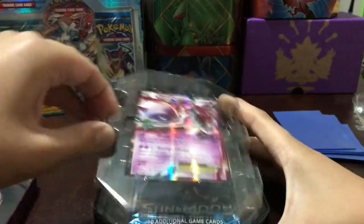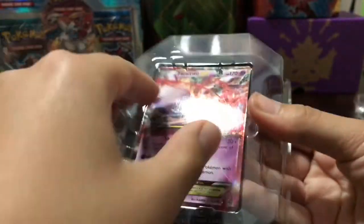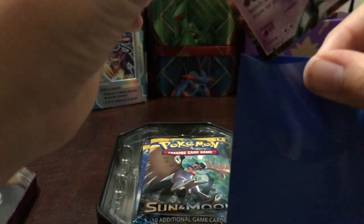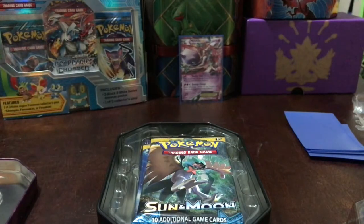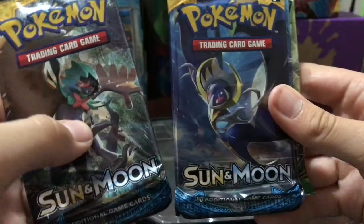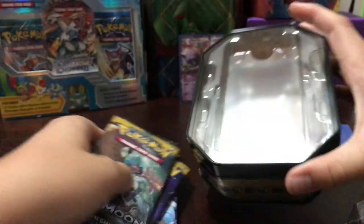Let's get the Mewtwo out. So far I can see a Sun and Moon pack. This Mewtwo is actually from Breakthrough and it is in perfect condition. I'm not sure if I have this exact card yet, so let's just put that to the side. In the back you have a Sun and Moon, Evolutions, and a Fates Collide.